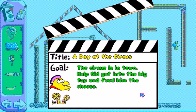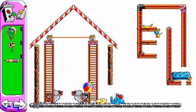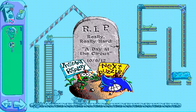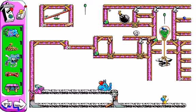A Day at the Circus: The circus is in town. Help Sid get into the big top and find him the cheese. I think we should start with... perfect. Here's something interesting that they haven't shown off yet — what the pencil does. If he finds the pencil and then sees Al, he will erase him. And if Al gets the pencil and sees Sid, he'll run over and erase his head. So it can be used as a way to get rid of one of the two. Smack Sid with the amble, which won't actually kill him, but they didn't say it would.